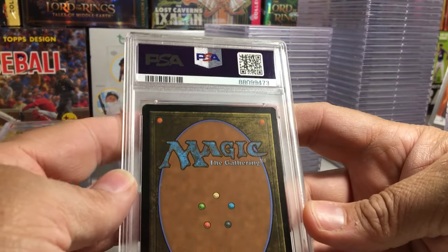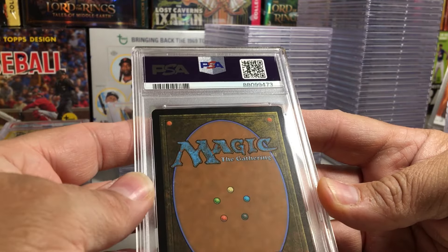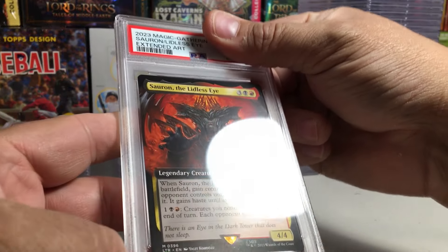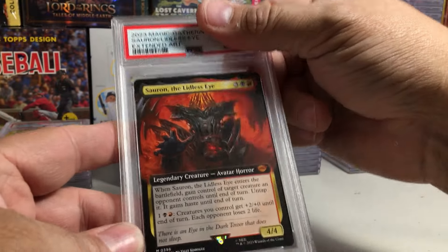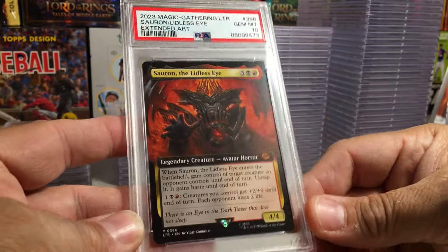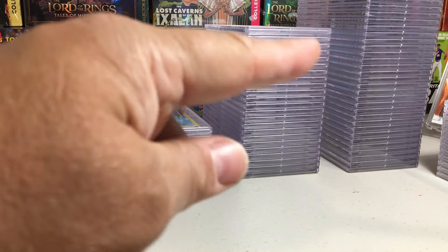This card is much cleaner on the back than the Gandalf. Sauron The Lidless Eye — that looks stronger. I'm going to guess a 10 on that. Extended Art on this one too, by the way. Boom, Gem Mint 10! What a great set that was. There it is right there — Lord of the Rings.